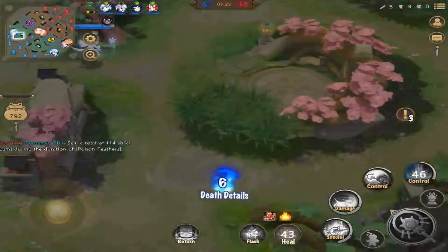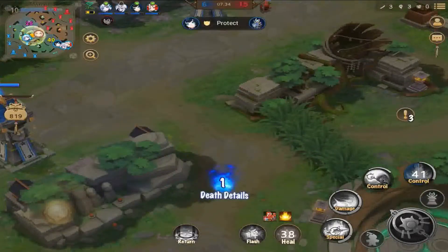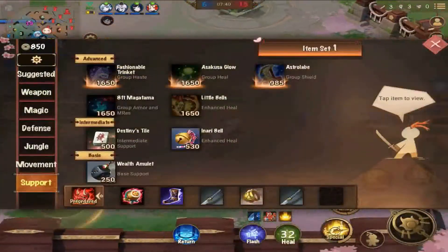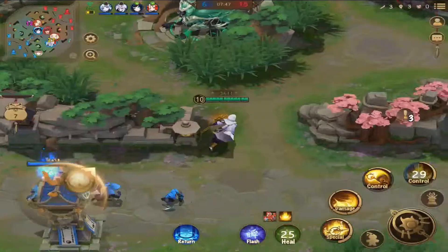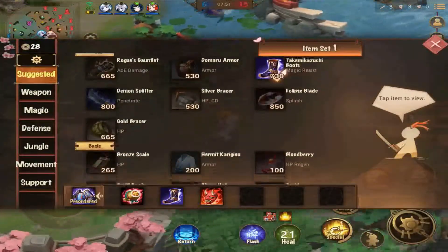I didn't like this particular battle because the Kusa kept talking about increasing her magic power to spam heal. I didn't understand how that worked — I would have thought she could just get the support item Enhanced Heal and it would enhance her heal. Clearly that didn't work out.